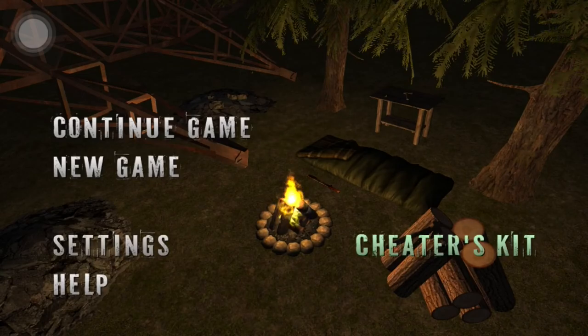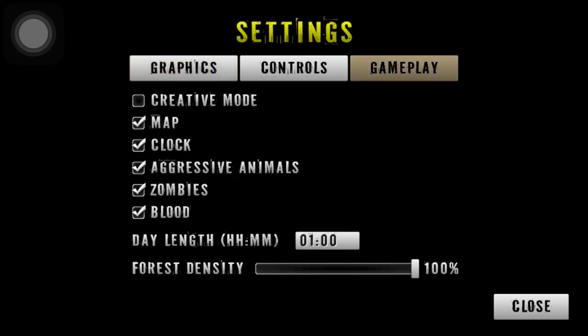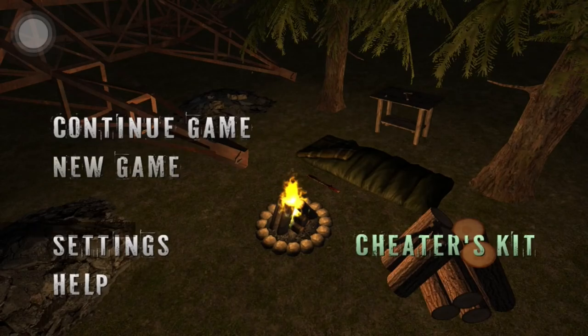Now we go to Settings — this is something else they got new. Pressing Settings... all right, there we go. This is all the same right here, but when you go to Gameplay you've got Creative Mode now. So we're going to play in Creative Mode just to show y'all how the game looks. There's a map, a clock, and armor/clothing. Let's hit Creative Mode, close it out, and start.